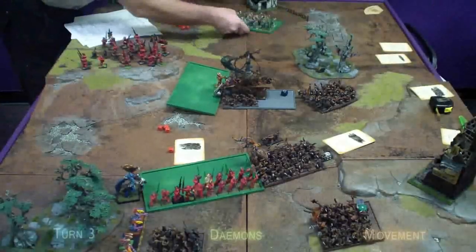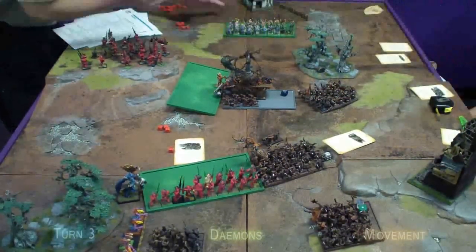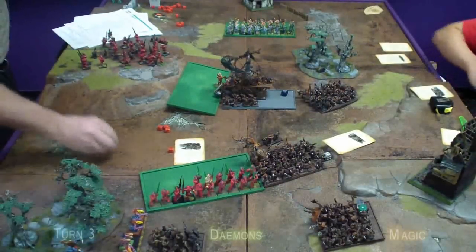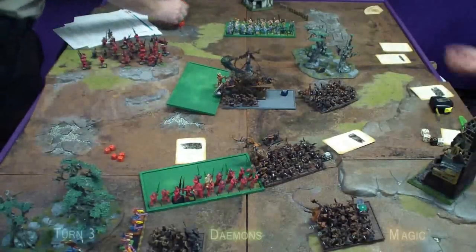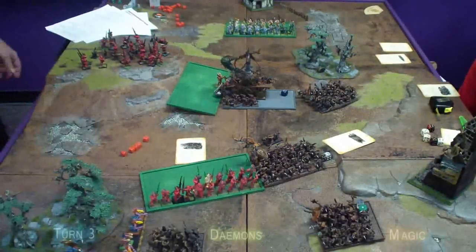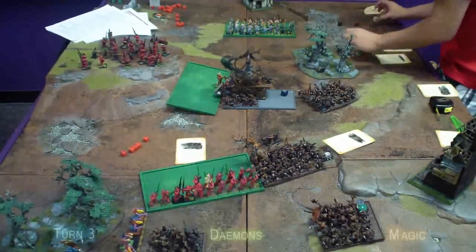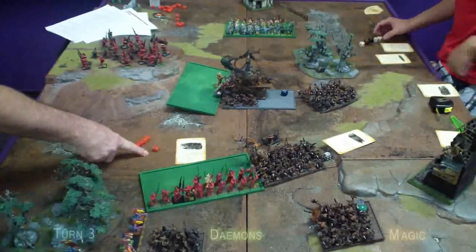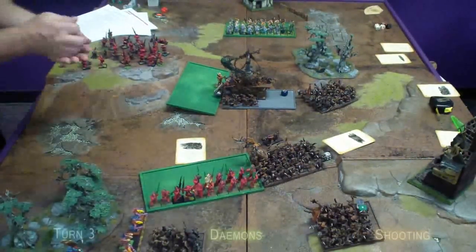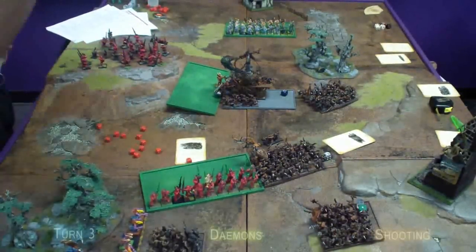The Demons swift reform their Plague Bearers back toward the battle and Kairos steps behind the Flamers. In the magic phase, the Demons get five power dice against five dispel dice and use all five to cast Flesh to Stone on the remaining bloodletter unit, raising their toughness to six due to the Throne of Vines effect. In shooting, the Flamers hit the lower slaves for ten wounds, who pass their panic check being in range of the General's inspiring presence.